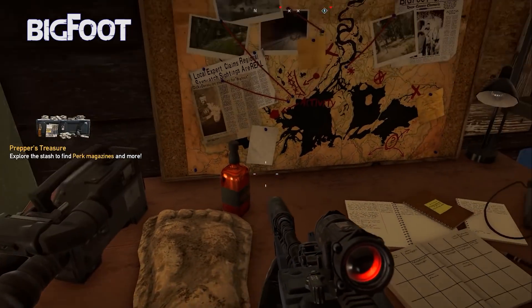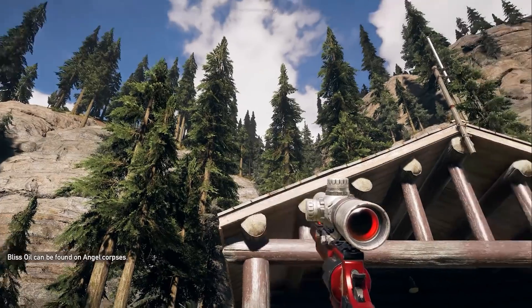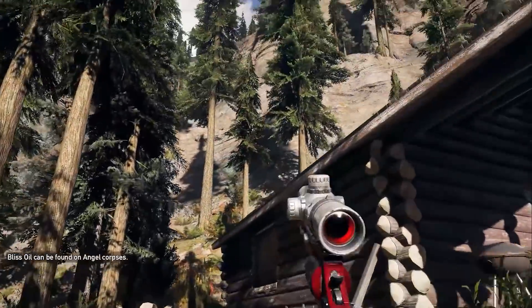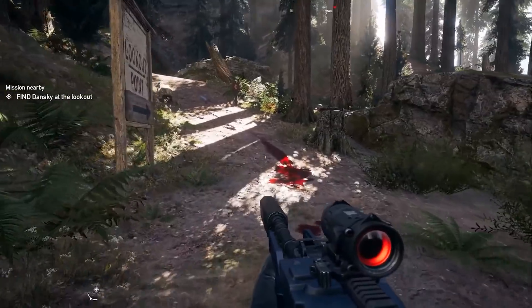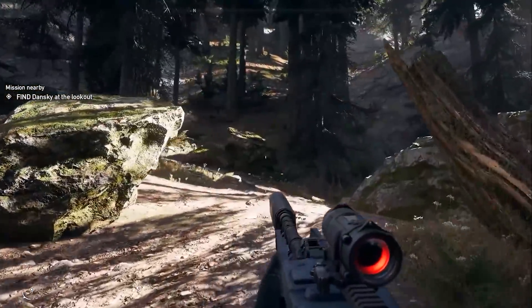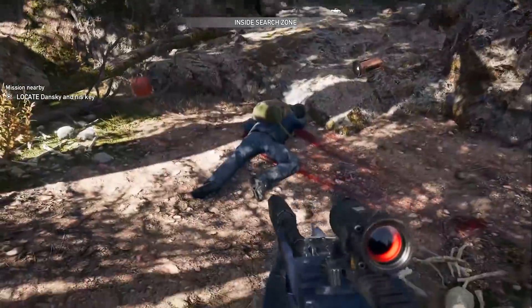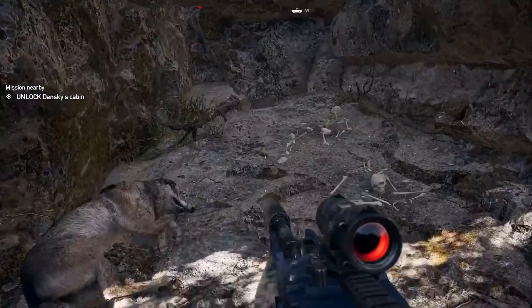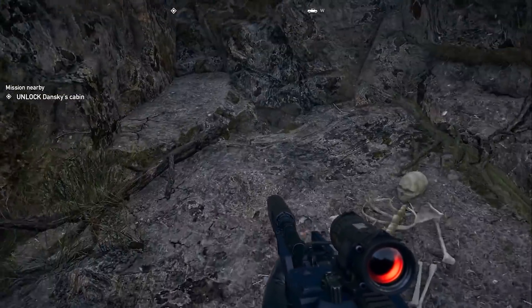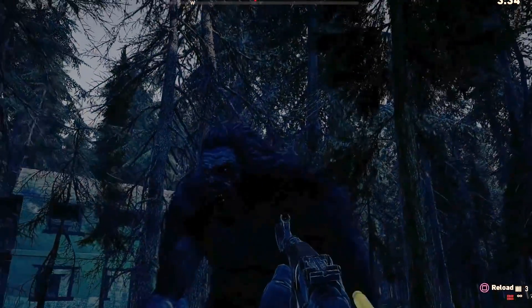No trip to Montana is complete without some Squatchin'. Sasquatch, also known as Bigfoot, is kind of a big deal up here. If you head on up to Dansky's cabin in the Whitetail Mountains, you are immediately greeted with the ambient sounds of a man being mauled, followed by a loud roar. Following the trail to the north, you will see trails of blood, human bones, and animal carcasses. Scale the mountain using grappling hooks and your bare hands, and you'll find poor Dansky laying dead in front of a small cave. The cave is littered with bones and trash. We can only assume that Bigfoot has narrowly escaped our grasp this time. Perhaps we'll get some Bigfoot DLC in the future, but for now that's just wishful thinking.